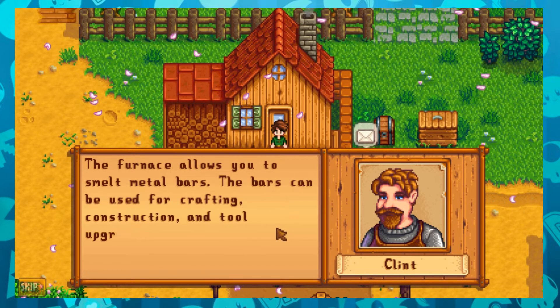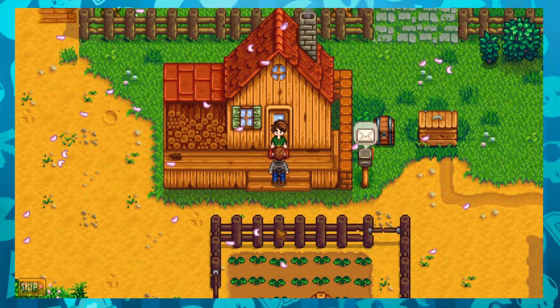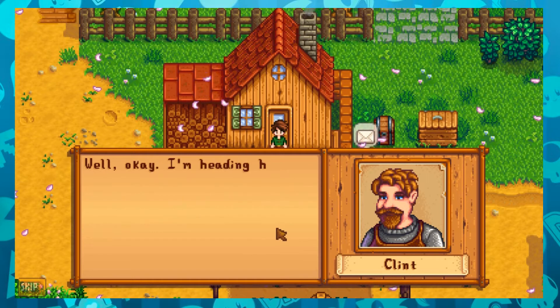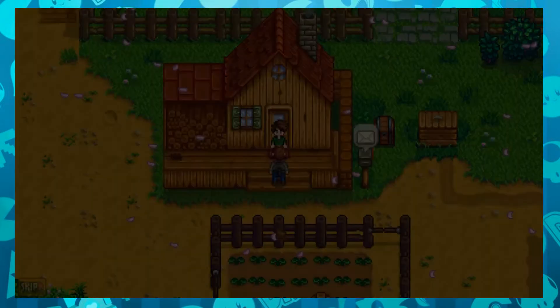The furnace allows you to smelt metal bars. The bars can be used for crafting, construction and tool upgrades. When you've smelted a few copper bars, consider having me upgrade one of your tools — it can make your work a lot easier. Alright, I'm heading home. Take it easy. Cheers, Clint.